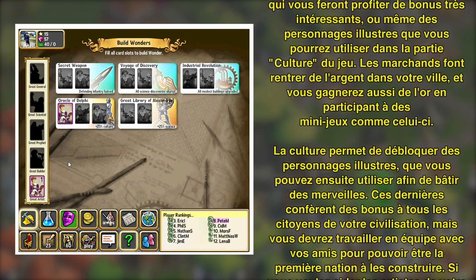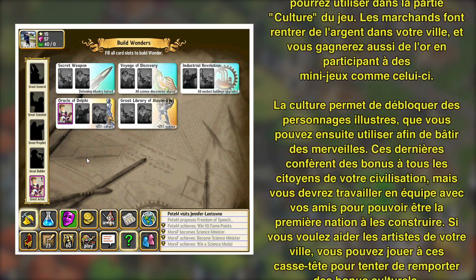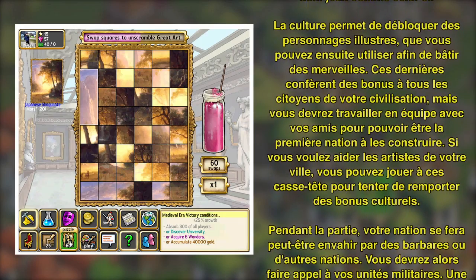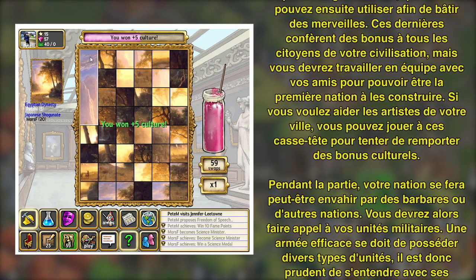Culture unlocks great people, and you use these great people to complete wonders of the world. These wonders give bonuses to everyone in your civilization, but you have to coordinate with your friends to complete them before another nation does. If you want to help the artists of your city, you can work on these swapping puzzles for culture bonuses.